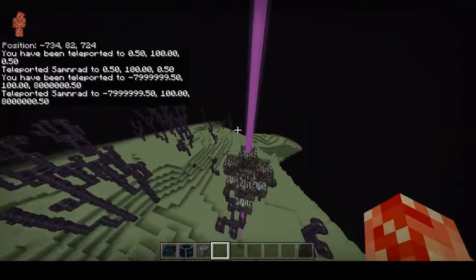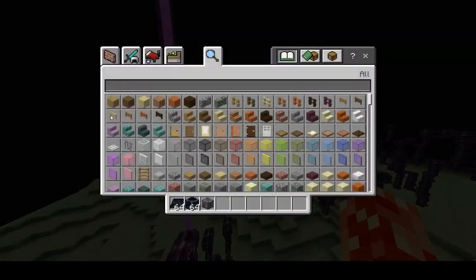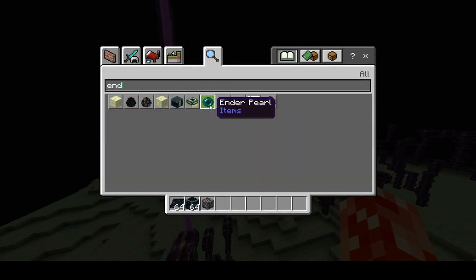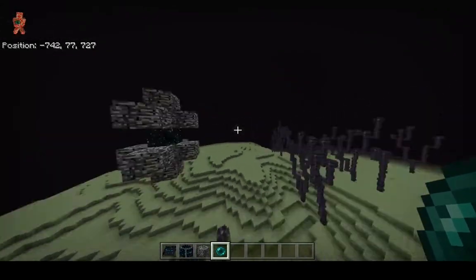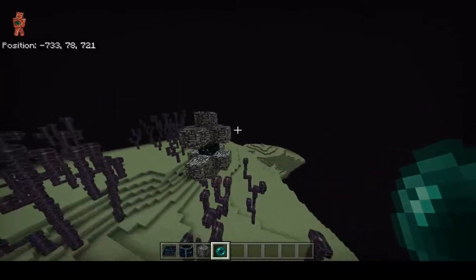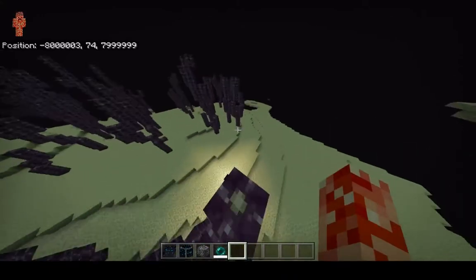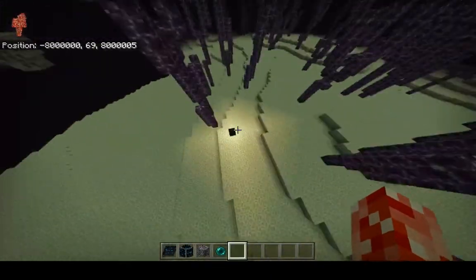We just teleported 8 million blocks in one go. It takes one tick to travel through an End Gateway — multiply that by 8 million blocks and that's 20 times 8, which is 160 million blocks per second. The speed of light is 300 million blocks per second, so this is a little over 50% the speed of light. Obviously this isn't perfectly optimal, but theoretically you could travel any distance with this.